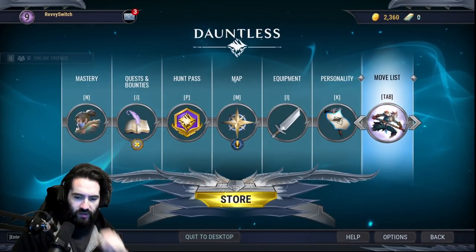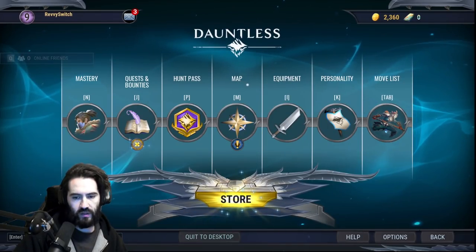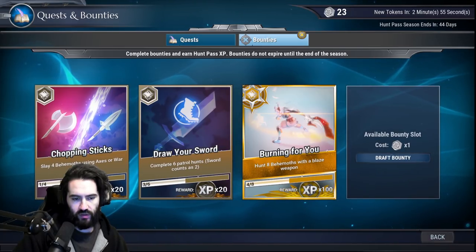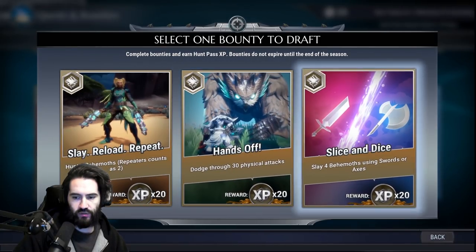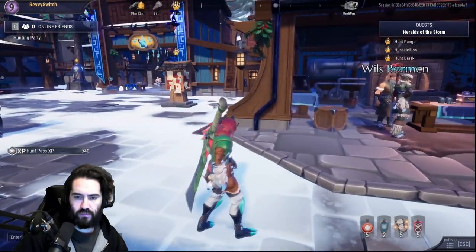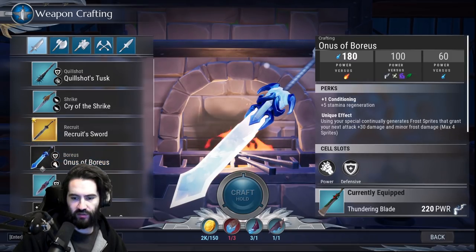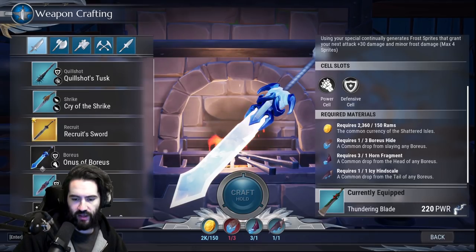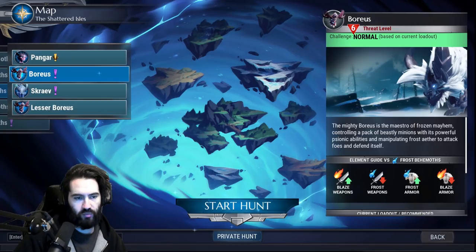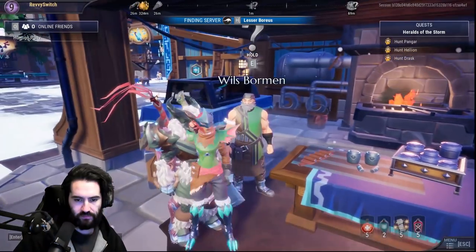We're gonna go over the strategy for Hellion and Pangar — they have roughly the same game plan but different attacks and they're much larger in size. First thing I'm doing is claiming our daily login bundle and checking our bounties. We have 'Burning for You' — draw your sword and slay behemoths using axe or war pike. We'll do slay with the sword, simple enough. I need an ice sword, so we're going with the Boreas sword. I need two Boreas hides, so we'll quickly go beat up a Boreas — that will be our first game plan. Let's queue up a lesser Boreas.